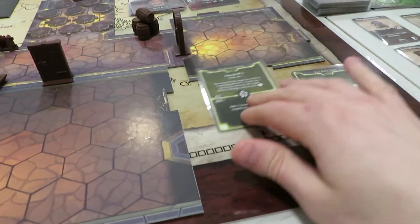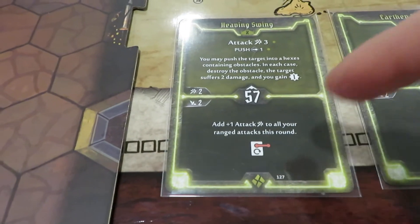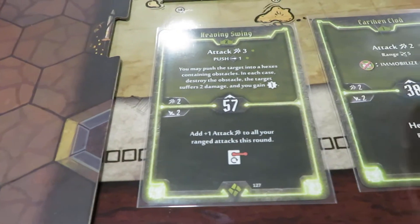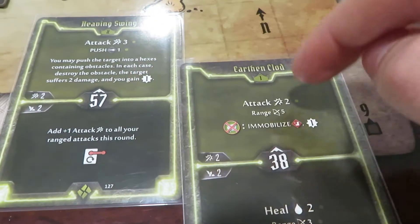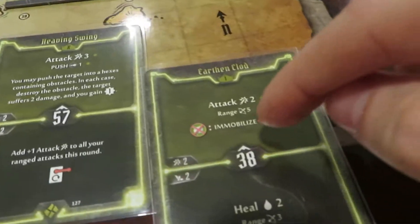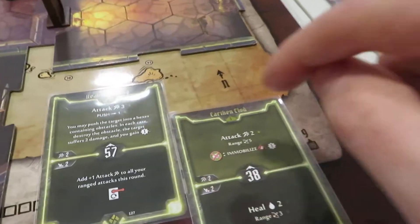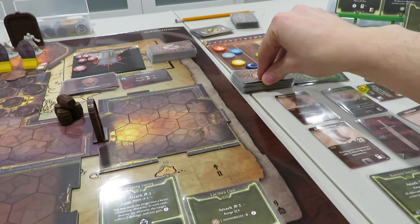We've got the Cragheart first. We boost all attacks by one for the round — just for the Cragheart. We attack with two plus the one bonus, so it's three, from a range of five. We don't have disadvantage because we're not beside him. We consume an element to immobilize the target on hit. So attack three, we flip the modifier card. Now remember, when we attack this guy, he gains damage from the wound and we get plus one for poison — so it's four. We flip a zero, making it four, but with shield one, only three damage comes through.